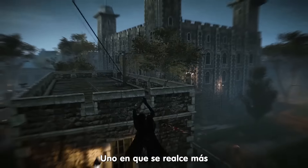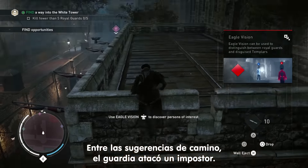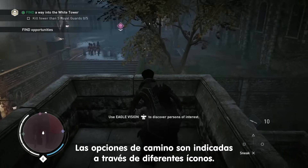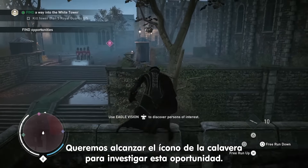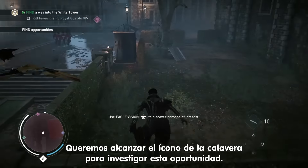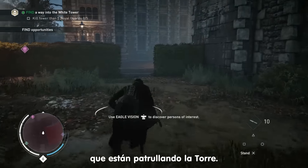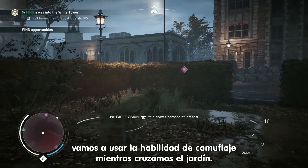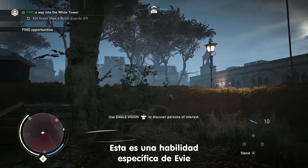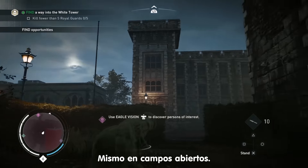But let's choose another path — one that better suits and highlights Evie's unique stealth capabilities. In the opening sequence, we saw a guard attacking an imposter. Let's go see what's going on. The player's options are highlighted in the environment with different icons. We want to reach the skull icon to investigate this opportunity. We need to reach the guard using Evie's Chameleon ability as we pass through the garden. This skill is unique to Evie and allows her to become virtually invisible to the enemy, even on open ground.